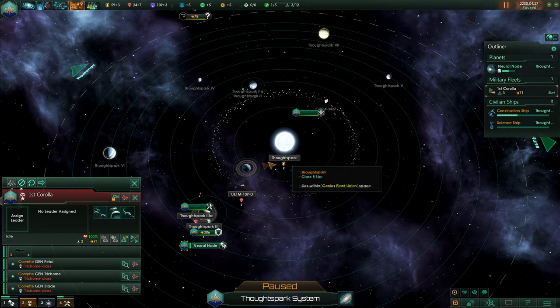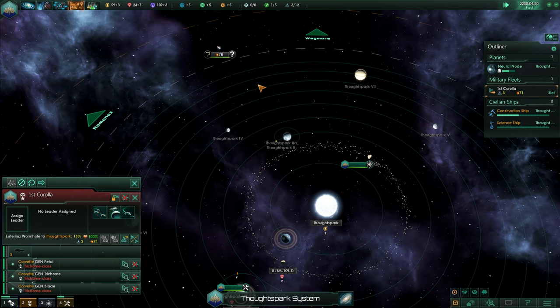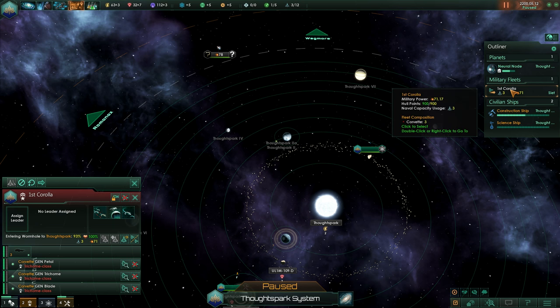You've seen our research ship has already uncovered more resources here, and we're now flying over here with our military fleet. We'll assign a leader — someone with evasion would be good. He's young, he's got evasion, and he's kind of quick. Let's fly him over here. I also want to build maybe a corvette, but we cannot afford these.